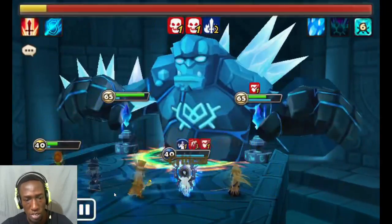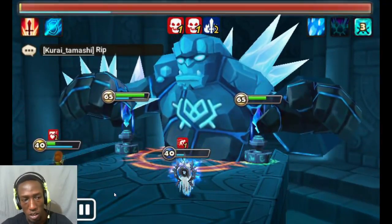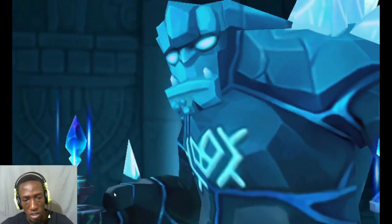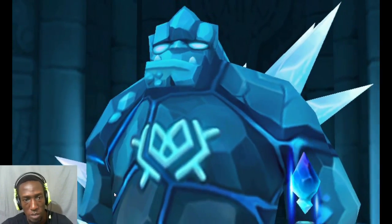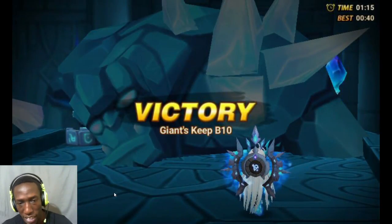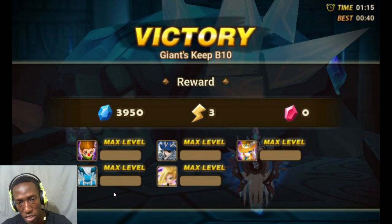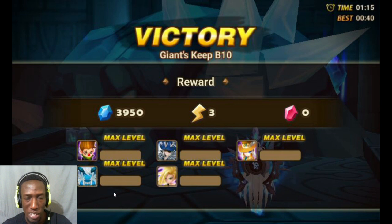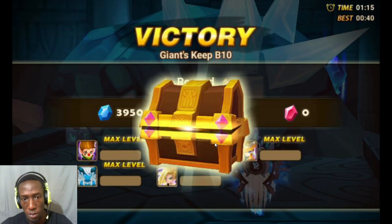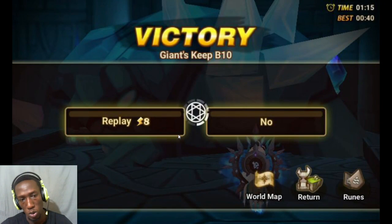We've got that armor break — this team should do okay. The boss is going to move and kill things, but as you can see my team is there to finish it off with one Lucian. So it's not the safest team, but it can work if you're lacking a second Lucian. If you're lacking Lucian completely, you can form a speed team around Julian as a damage dealer that will help you progress further into the game.